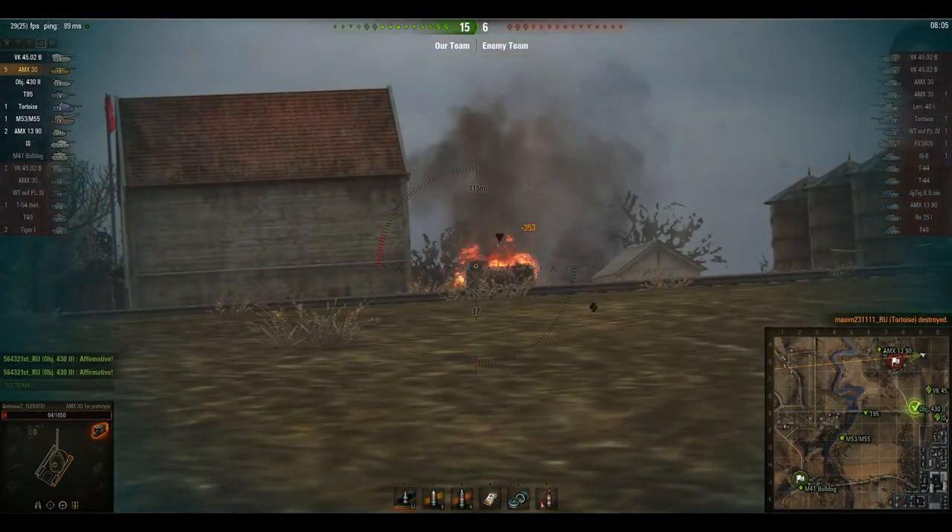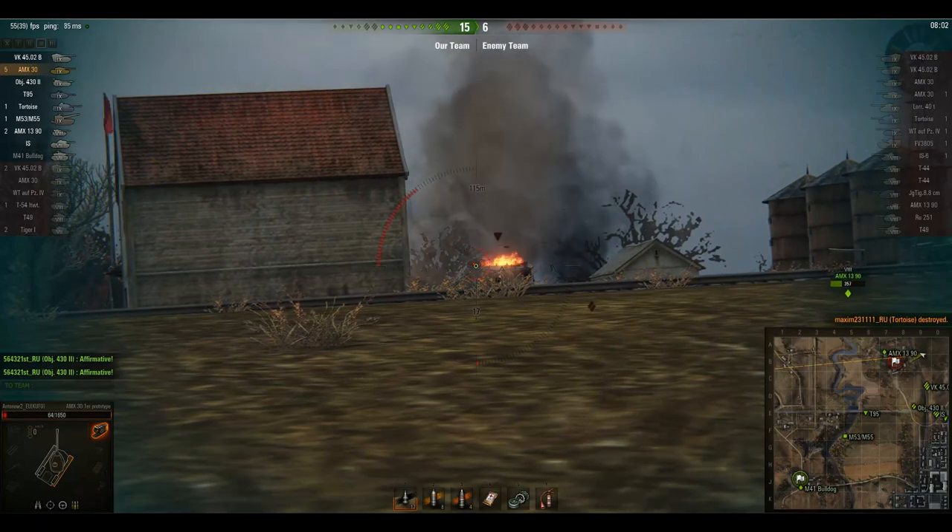He obviously faces his thickest armor toward the direction where most enemies are coming from, allowing me to get great flanking shots into his side. I realize I can take one shot from him with my hit points remaining — I do exactly that and take him out, picking up my fifth kill.